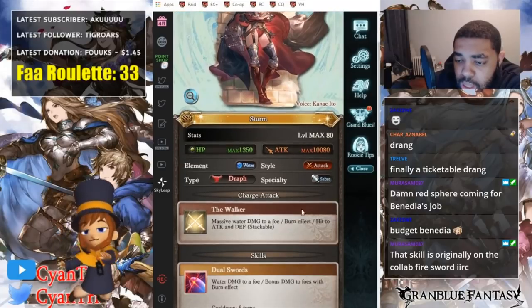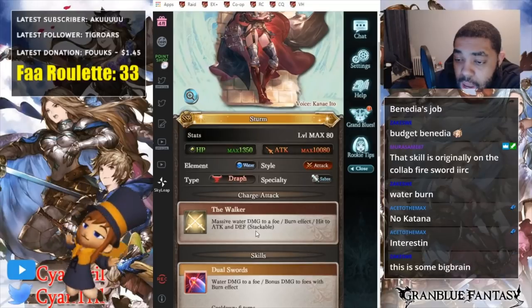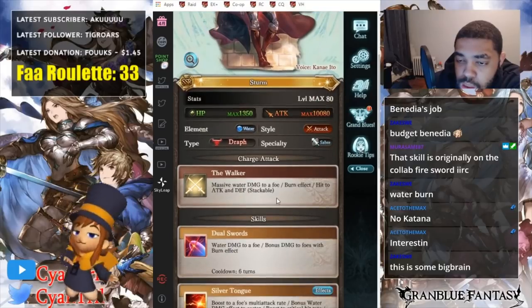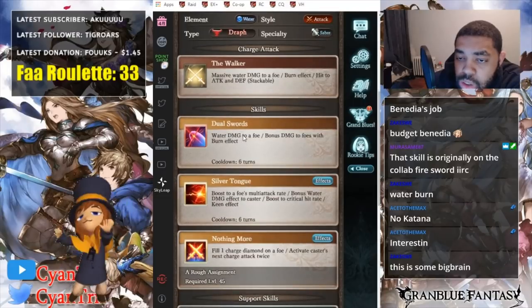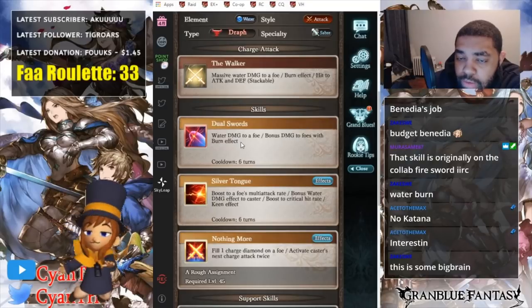I don't think there's any other burn characters on water. Hit to attack and defend stat. Already having Monica's Ogee — that's pretty good. Monica Ogee, that's good. Water damage to a foe, bonus damage to a foe with burn effect.